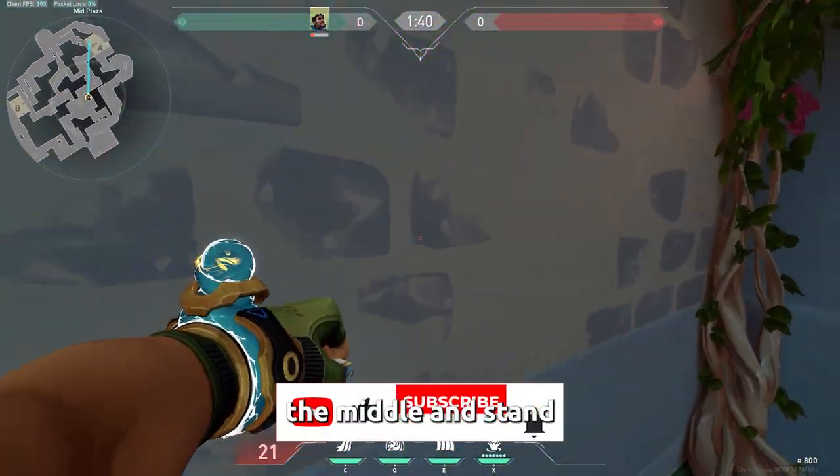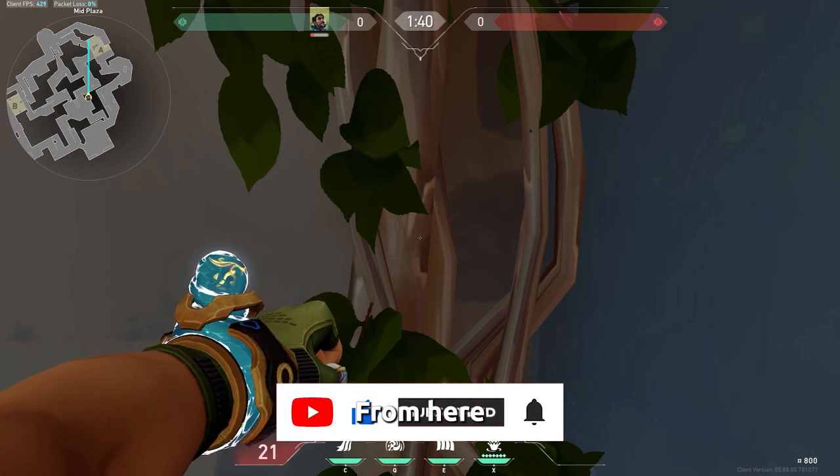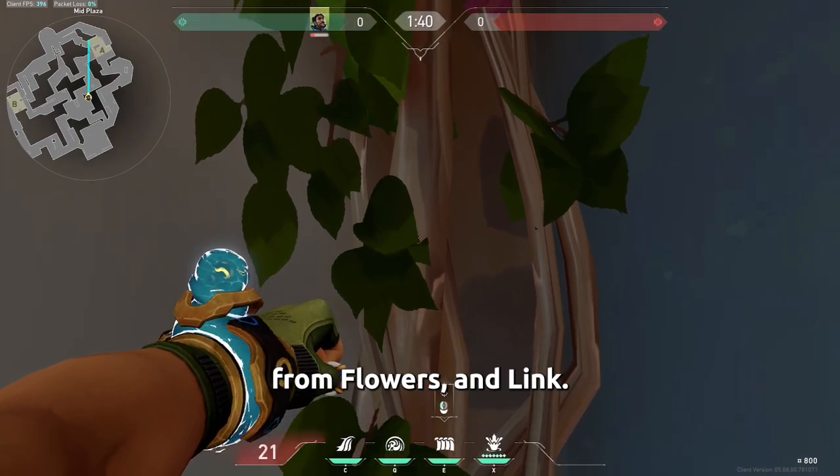If you are split pushing A, control the middle and stand in this corner. From here you can cover your team on A side from flowers and link.